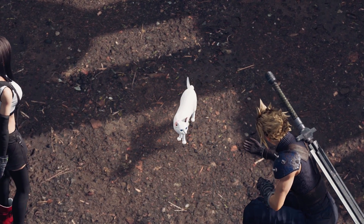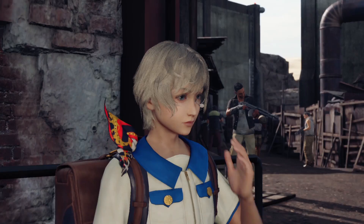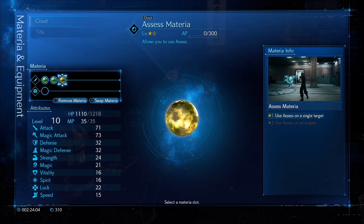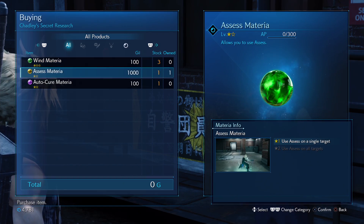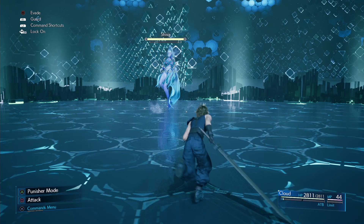While some of these might have you running around the streets like a slumcat millionaire, be sure to place extra care into helping out Shinra intern extraordinaire Chadly, who will give you the Assess Materia. Scan some enemies in battle for him, and he'll use the data you collect to create new Materia for a low price, and give you access to special VR missions to unlock summoning spells.